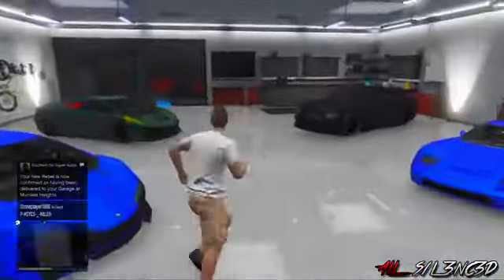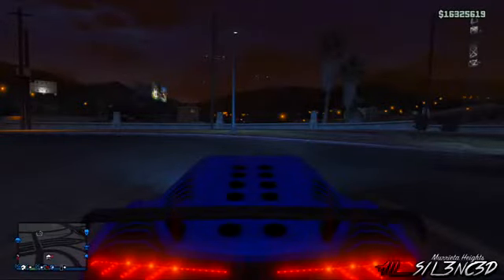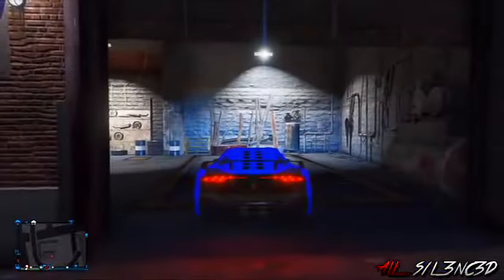For me, this is the Zentorno that the hooker is still sitting in. Get in that and drive out of your garage. Once you spawn outside, make your way over to LS Customs — as you can see, I go ahead and do here. Now that I'm at LS Customs, all you want to do is drive inside the garage.